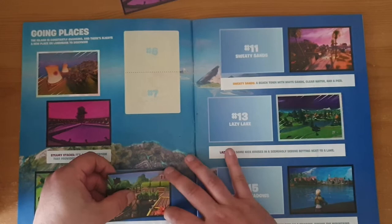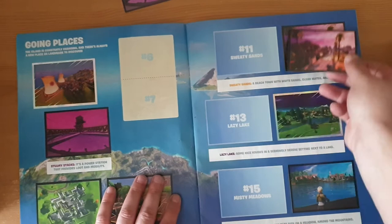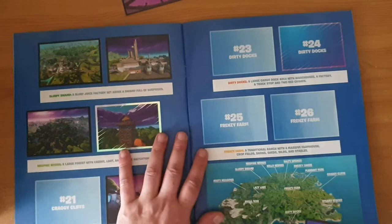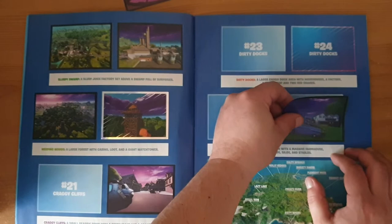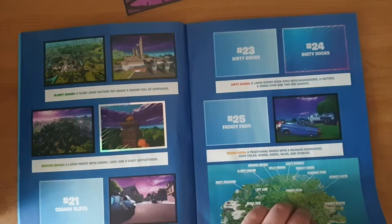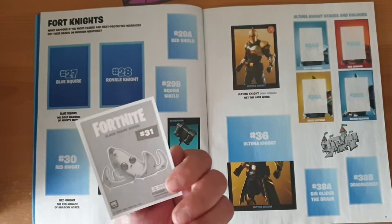It's a fairly decent start, but we'll see how far this takes us. Number 12 — of course we don't need it, we already have it. And we'll jump straight to number 26, Frenzy Farm, which is good because we need that. Another jump to number 31, which we don't need, because we already have the Black Knight.